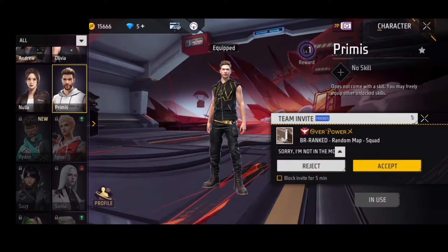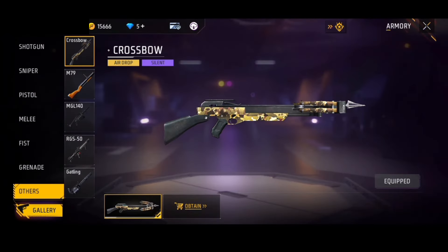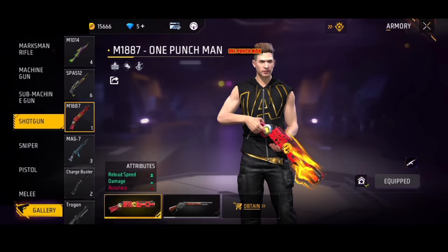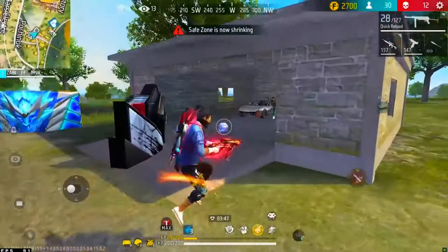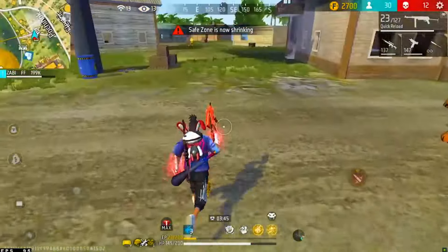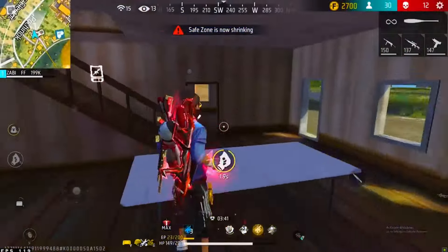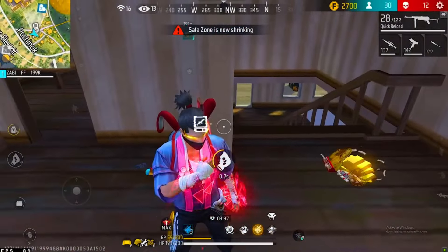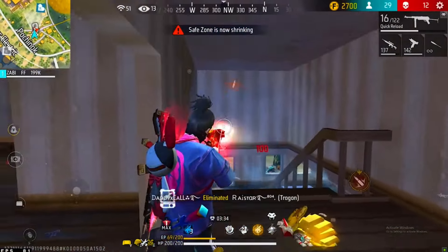First, you will be able to see a new character on the default. That is why you will be able to see the premise. You will not be able to see the gun at the lobby, but you will be able to see the logo. Now you will be able to see a new character and get a bit of a change in the video.